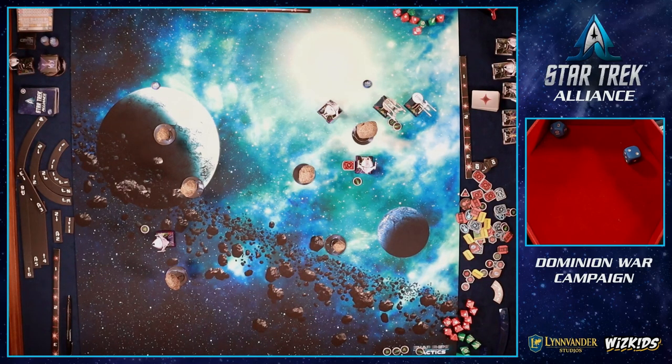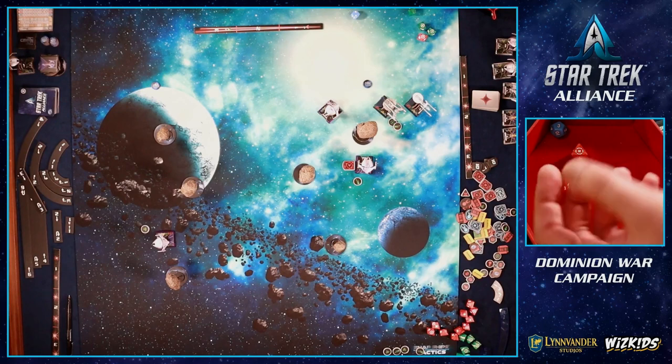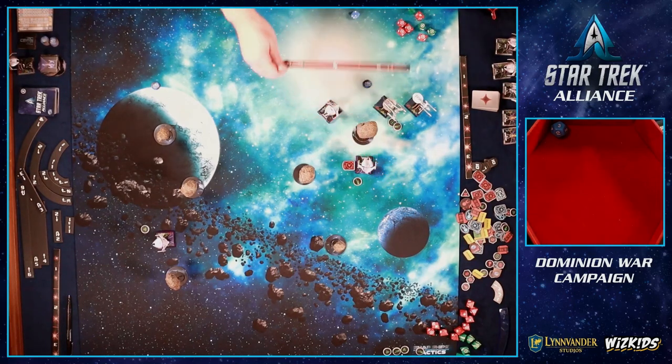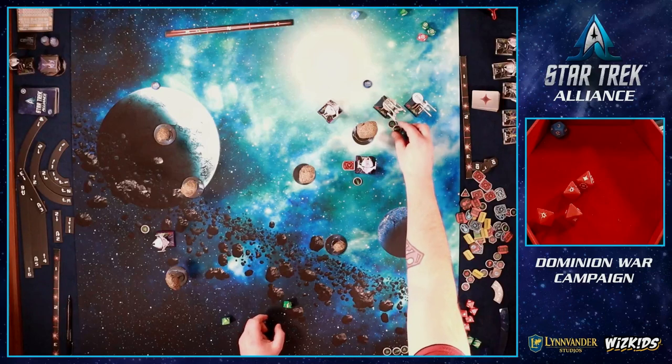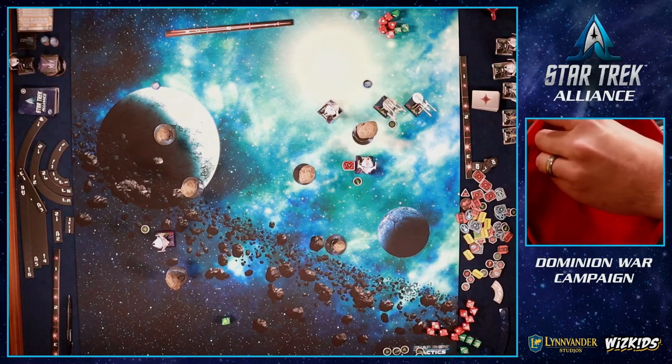The de-shielded enemy shoots back at Joe at range one — four dice with no quality. They roll two crits and a hit. Joe spends his Evade, taking one shield of damage from the hit. That crit is less scary with the shield absorbing it. Round three ends. Start of round four — checking for more Dominion reinforcements. Not yet, but one more is on the docket.